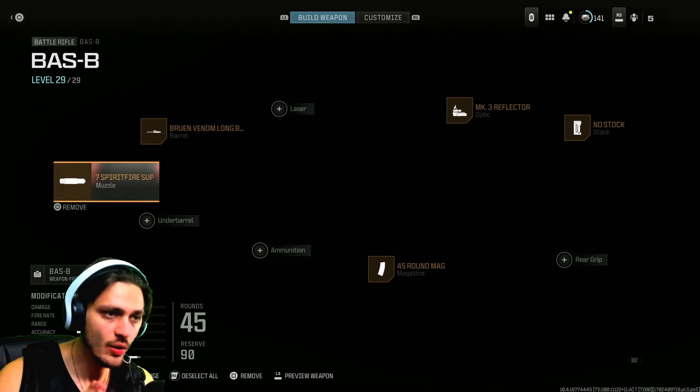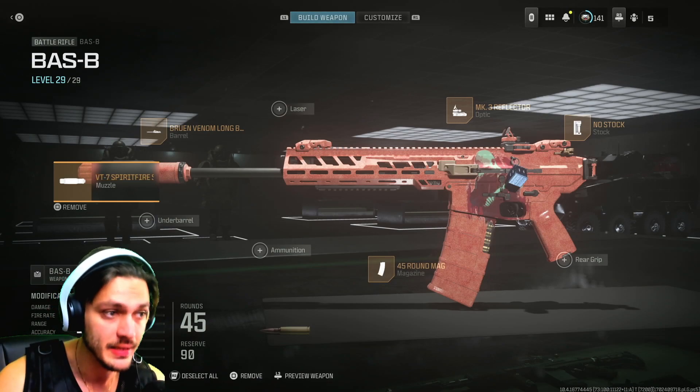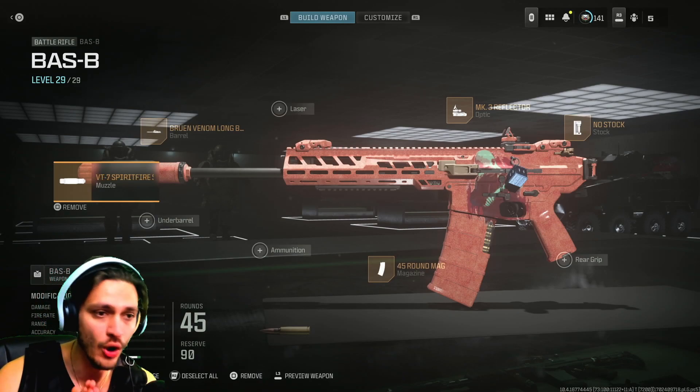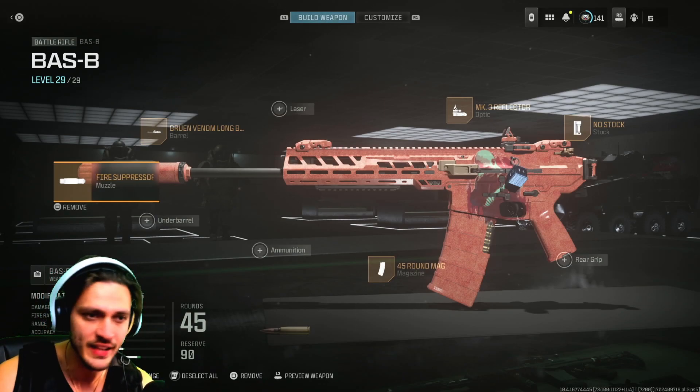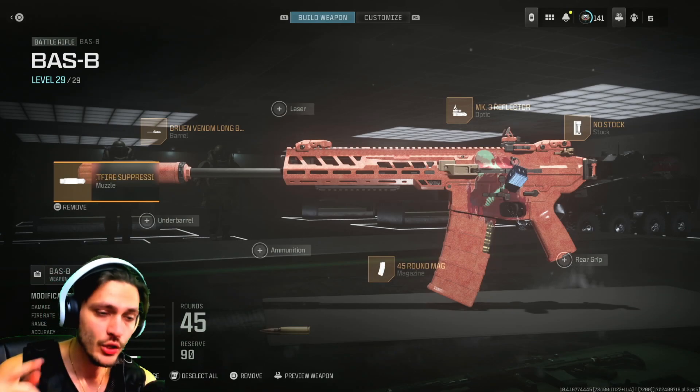On my secondary weapon I have this bad boy — the bad speed — which is incredible. The best gun in the game, hands down, medium range and close range as well. Also rocking a MK3 reflector scope; you cannot go wrong with this thing. The aim-to-size speed is very fast and as I mentioned, it's very deadly and reliable. Use it, abuse it guys — let me know what you think in the comments down below.